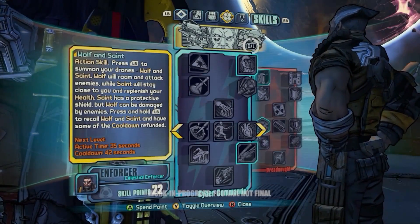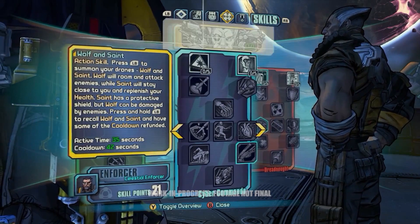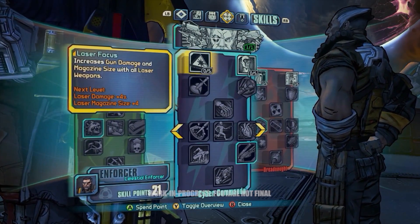We're going to be playing through as Wilhelm during this playthrough, and we're selecting his action skill now, which is his ability to spawn these two drones, Wolf and Saint. Wolf is an attacking drone, while Saint is more of a buffing regen drone.